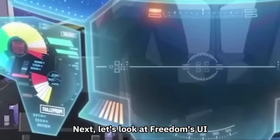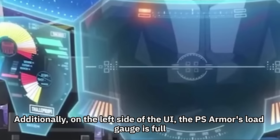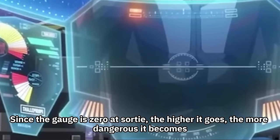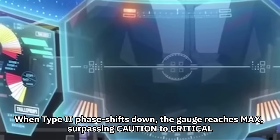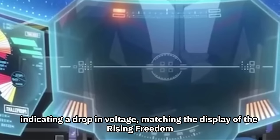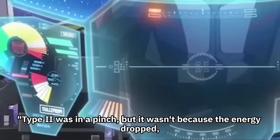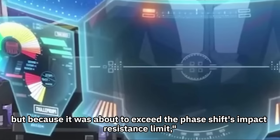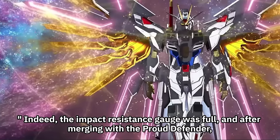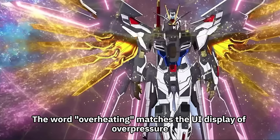Next, let's look at Freedom's UI. When Type 2 powers down, the overpressure lamp lights up, and on the left side of the UI, the PS Armor's load gauge is full. Since the gauge is zero at sortie, the higher it goes, the more dangerous it becomes — when Type 2 phase shifts down, the gauge reaches max, surpassing caution to critical, with a voltage reduction warning indicating a drop in voltage. The director mentioned that Type 2 was not losing energy but was about to exceed the phase shift's impact resistance limit — essentially overheating — and was cooled by the Proud Defender, after which the gauge recovered to about half.